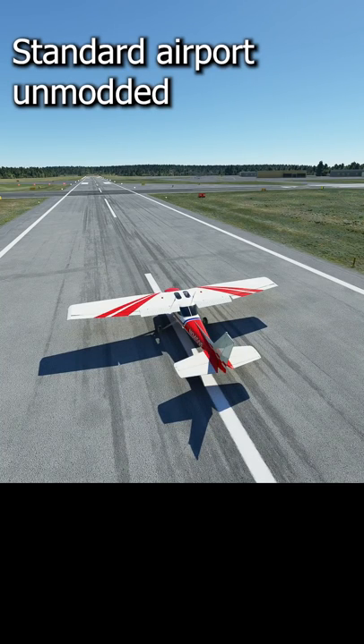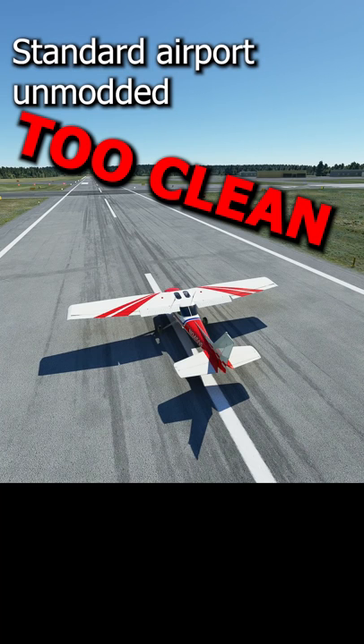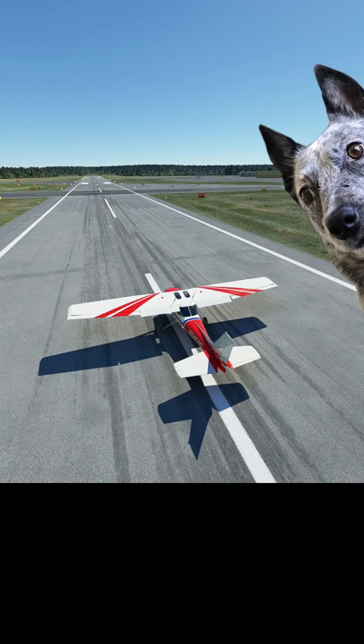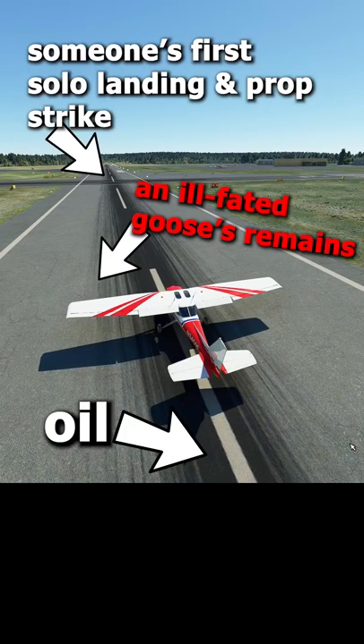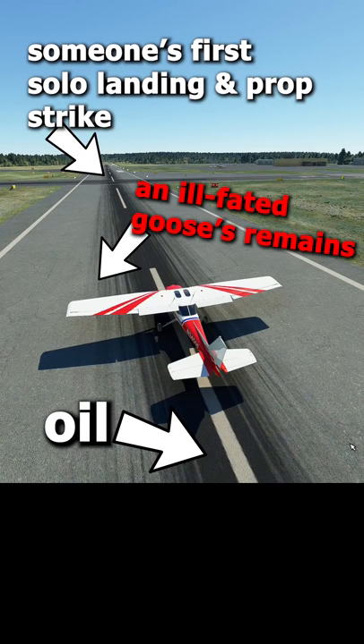One of the more distracting issues, for me at least, is how clean everything at the airport is. The easiest example of this is the lack of tire marks on the runways. No joke, those are at literally every airport with a cement or hardened runway in real life, and they often serve as a visual reference and sanity check when you're landing on runways with which you're not familiar.